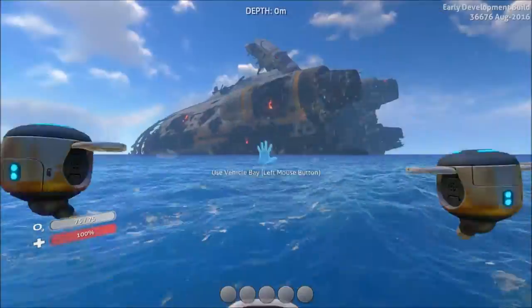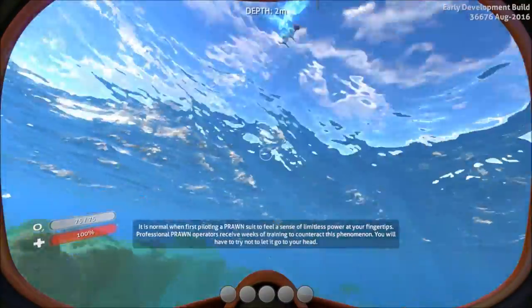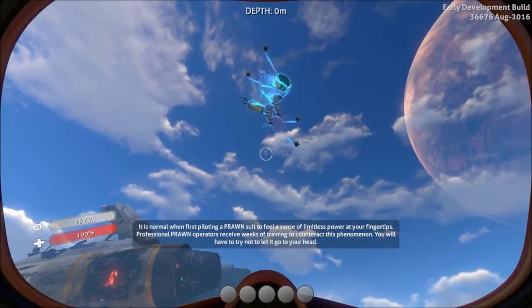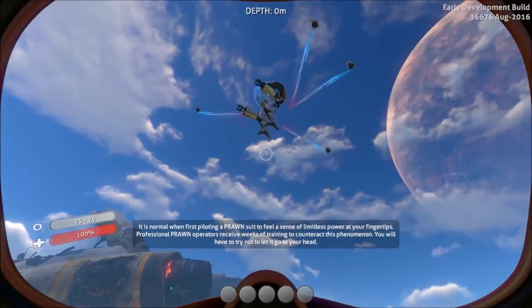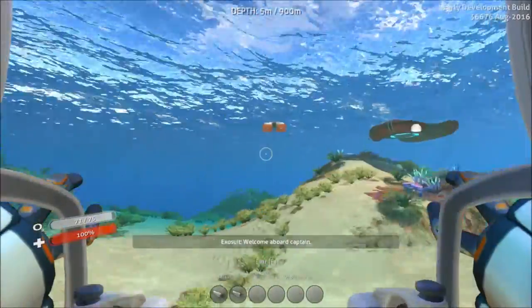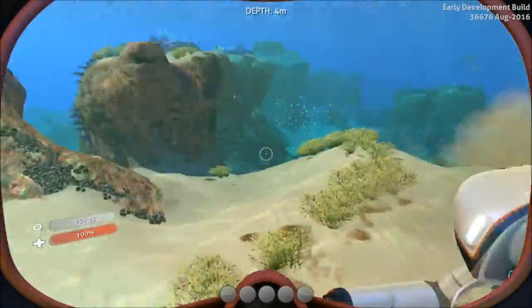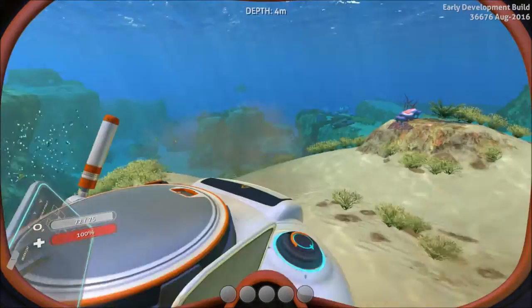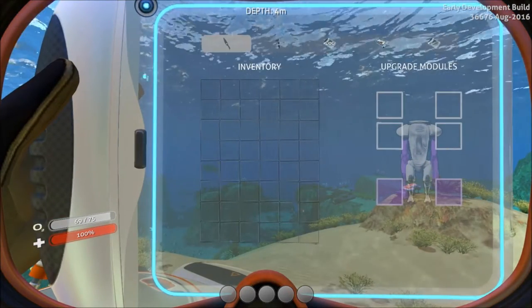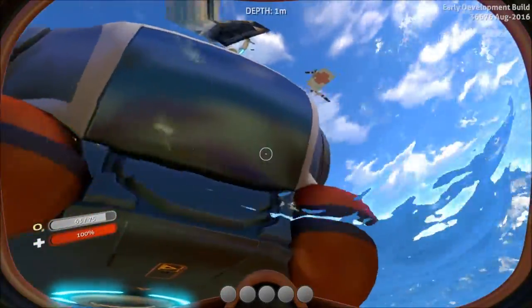Let's get back to our base and start building one. Now we have all the materials we need in order to build our Exosuit: 2 Plasteel ingots, 2 uranium, 2 aluminum oxide crystals, and 2 lubricant. Let's deploy the Mobile Vehicle Bay and start building this thing. Here it is being built. Now I'm going to show you exactly what you can do with it and what you can customize and upgrade it with. Here we are — the Prawn Suit, AKA the Exosuit. It has 2 arms and 6 upgrade slots.